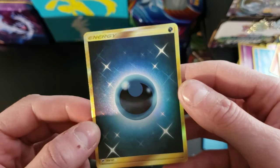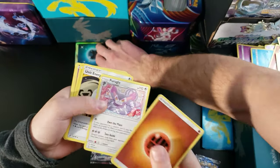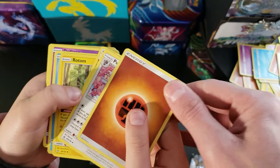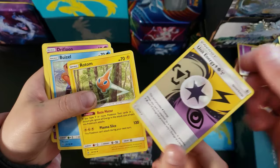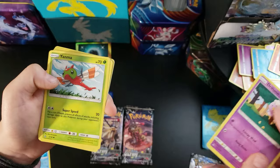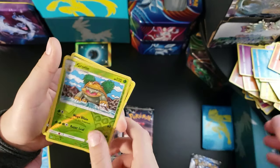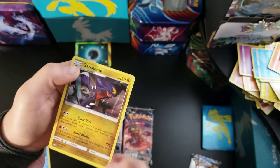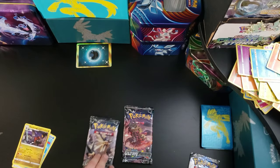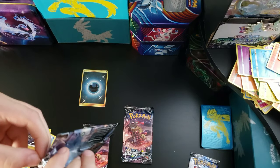168 out of 147. I'm gonna put that off to the side. We got a Fighting Energy, Purugly, Unit Energy, Rotom — we got a million Rotoms — Drifloon, Yanma, Exeggcute, Slandit, a Gabite, and our rare is a Garchomp. We dropped the Unit Energy — put our one good pull front and center.